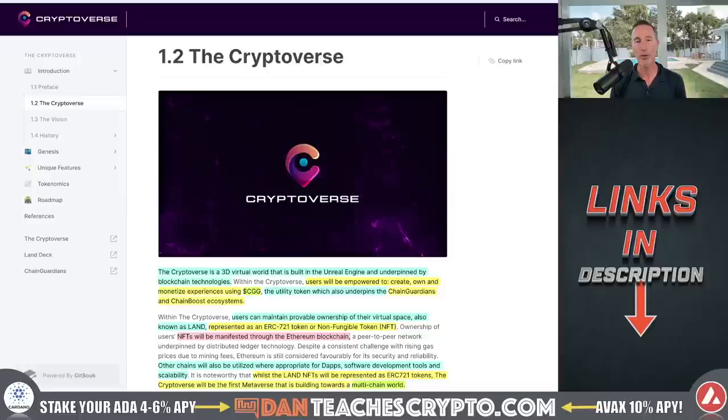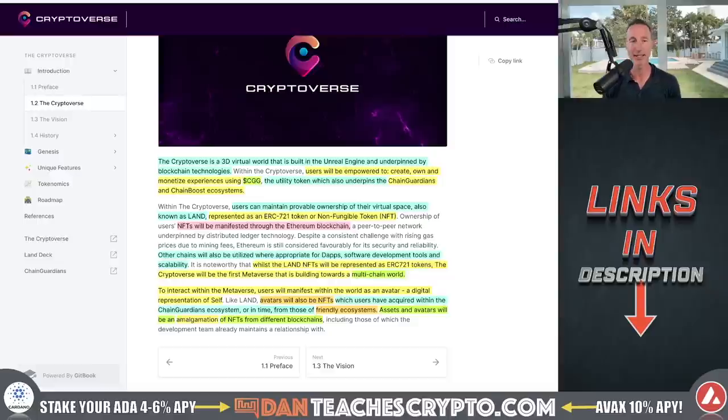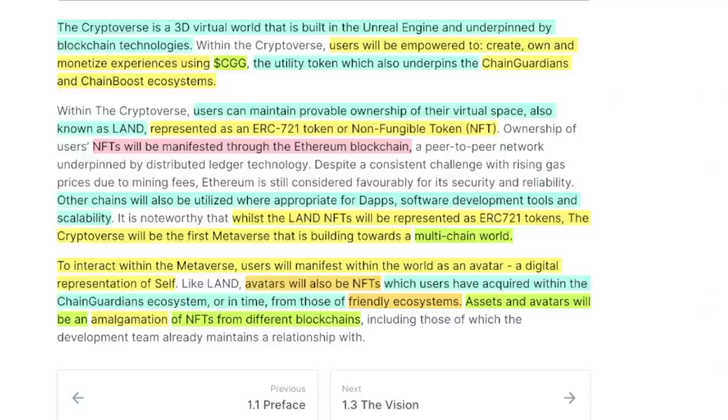Now I want to get into those details and talk about the actual inner workings of the Cryptoverse. This is where the devil really is in the detail. This is kind of like their white paper but condensed. The Cryptoverse is a 3D virtual world built on the Unreal Engine. Users will be empowered to create, own, and monetize experiences using the CG tokens — Chain Guardian tokens. Users can maintain provable ownership of land, which are NFTs manifested through the Ethereum blockchain — but also multi-chain. To interact with the metaverse, users will manifest within the world as an avatar, a digital representation. Avatars will be NFTs as well.